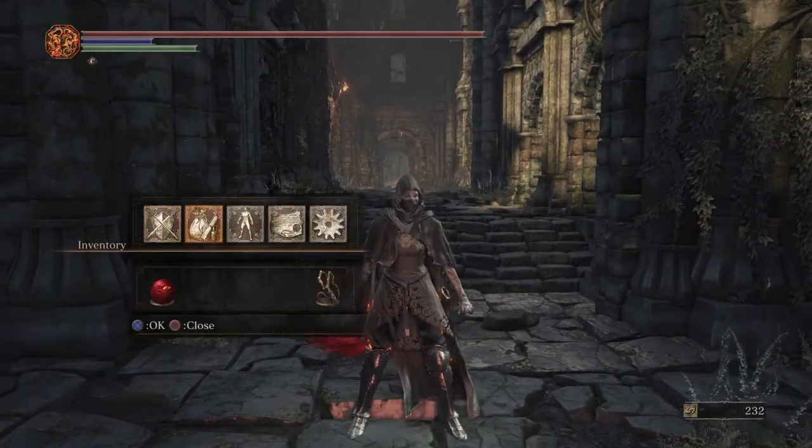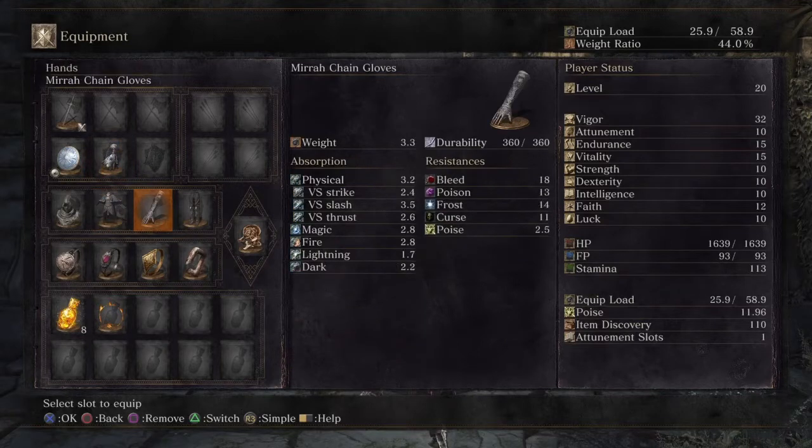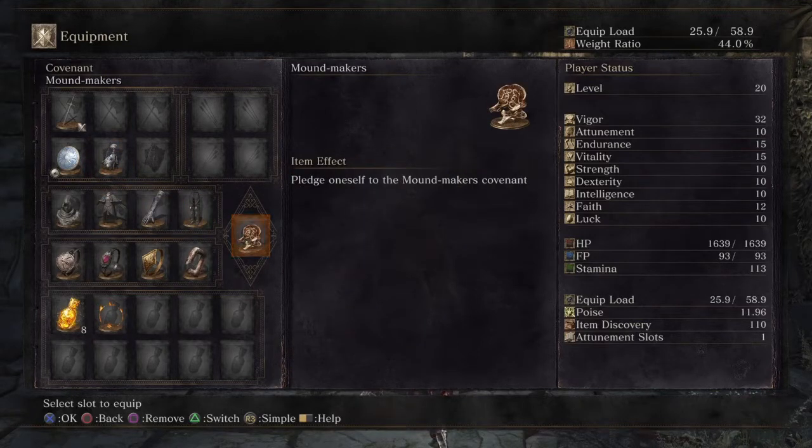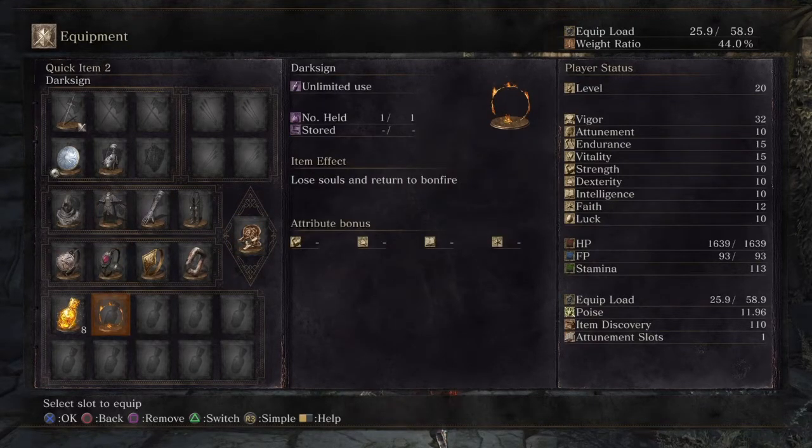So you're gonna need a few things to do this. You're gonna need a talisman — any talisman will do. I suggest you buy the talisman from the Merchant Woman at Firelink Shrine because it's cheap and it only costs 10 faith. You're gonna need the Mound Makers Covenant — if you haven't found this, you're gonna want to YouTube it or Google it because you're gonna need it. You're gonna need the dark sign, which you start with, so no big deal.